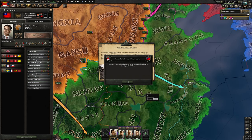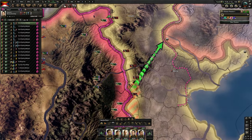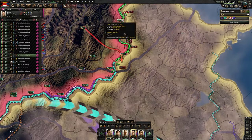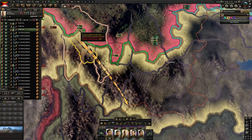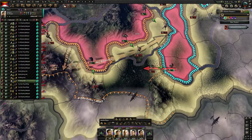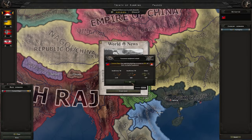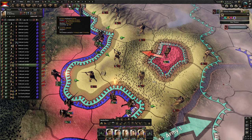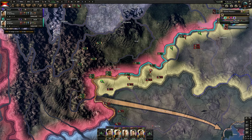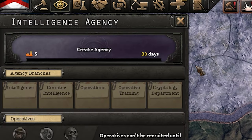Alright, hold on to your butts — we're attacking China. Italy? No, get out of here Mussolini, I don't like you, I've got nothing to do with you. What? We don't even have an agency.